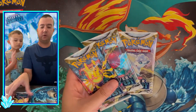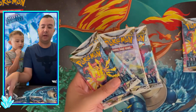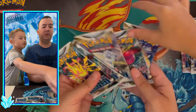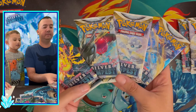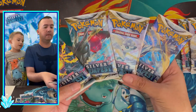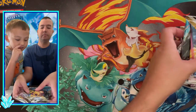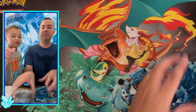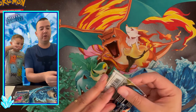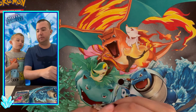Let's look at the pack arts real quick. We've got Lugia — which one is your favorite, Little C? There are four pack arts. I'm going to go with Lugia. There's one that looks like a spider or something — I think it came from Legends: Arceus. I'm not sure of the Pokémon name either.